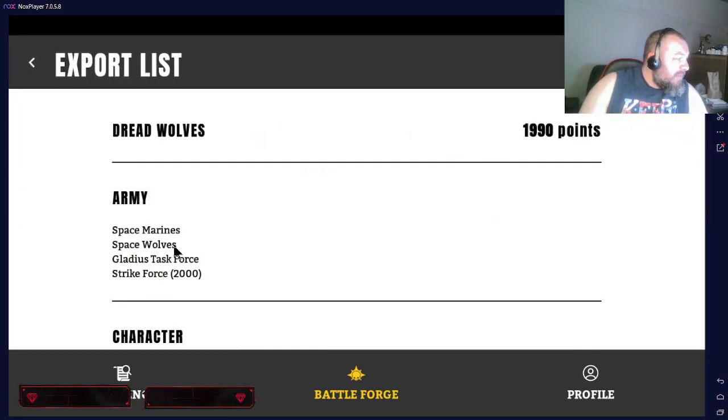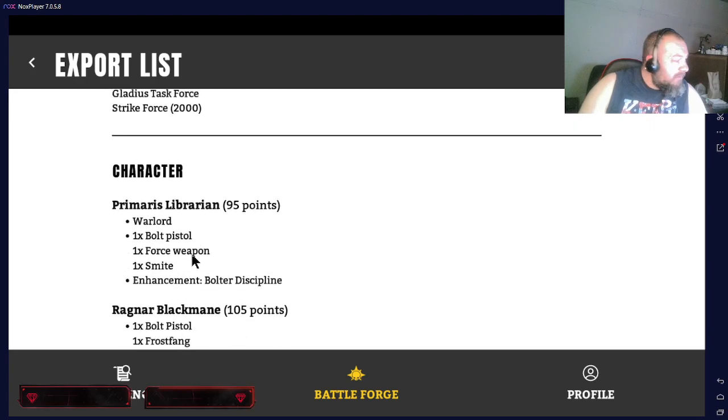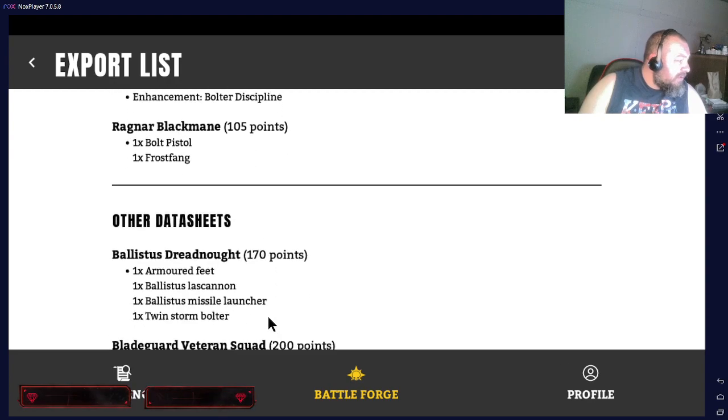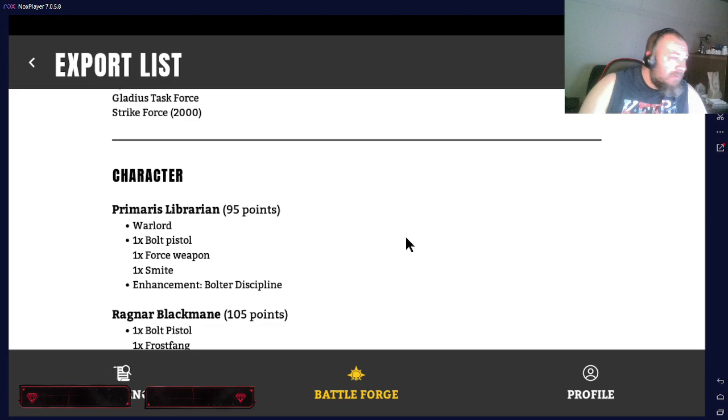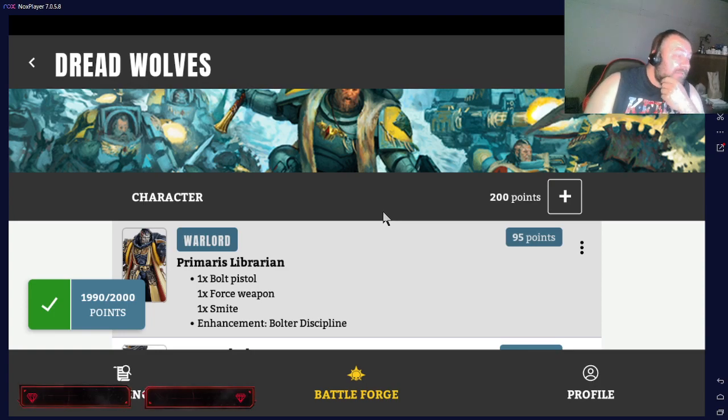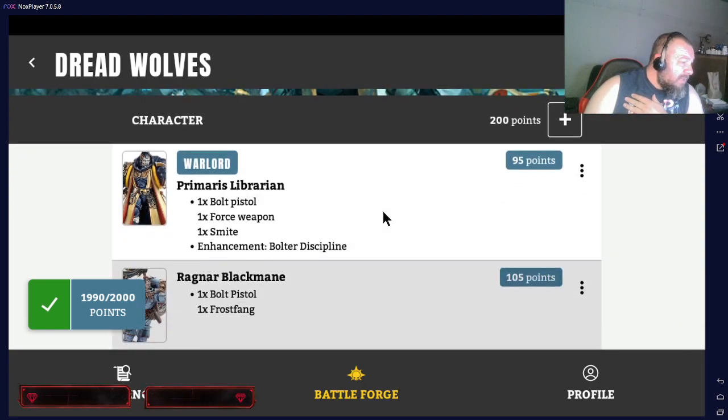So as you remember, it's Space Wolves but I'm running Gladius. We had a Primaris Librarian as the Warlord with Bolter Discipline, and Ragnar with Frostfang. The Librarian did what he was supposed to do — he buffed the Desolation Squad, so I was really happy with him. Ragnar came up really key in a couple games; a couple other games he didn't quite make it where I wanted him, but overall I was really pleased with Ragnar.